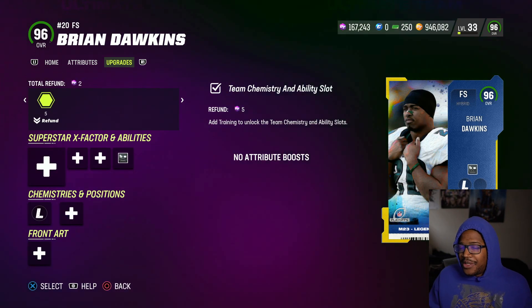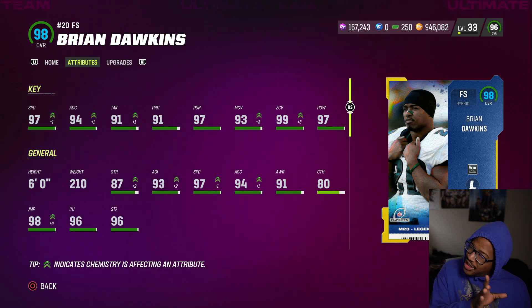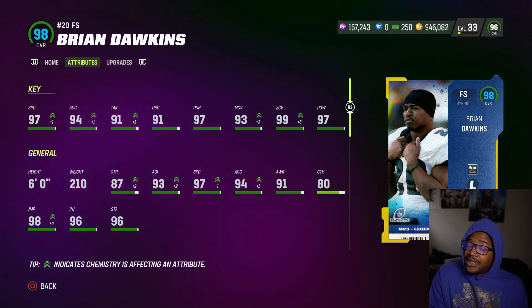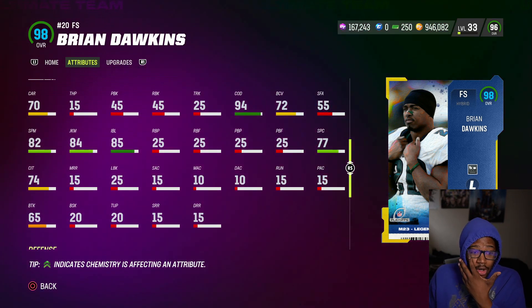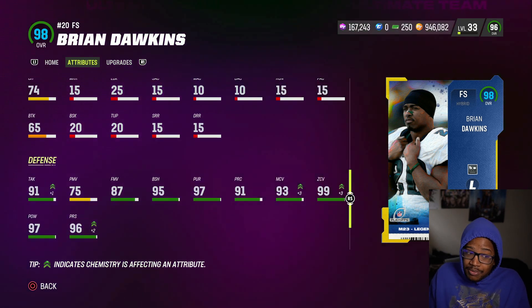That's what's up — B-Dawk. Truly in my personal opinion, a lot of people were saying this is an L. I do like B-Dawk as a card. Between him and Ronnie Lott, I think Ronnie Lott will play better. They're about the same height anyway. Let's go ahead and see the stats: 97 speed, 94, 87, 91, Tackle 91, Play Recognition 97, Pursuit 93, 99 Zone, 97 Hit Power, 6 foot, 94 COD. Overall the card looks good. 95 Block Shedding, so you can put him in a box and rush the passer.